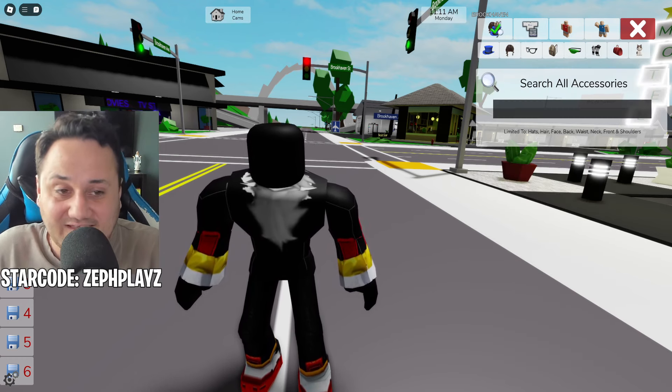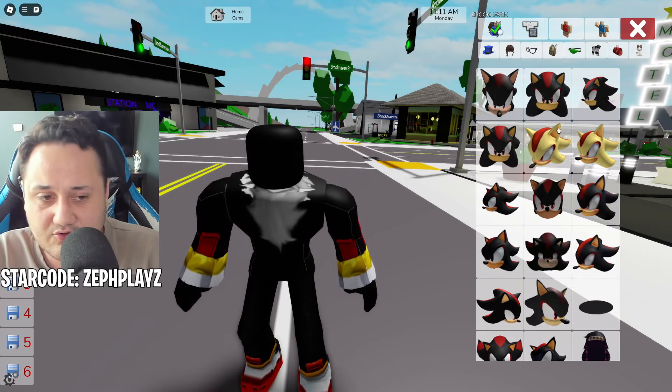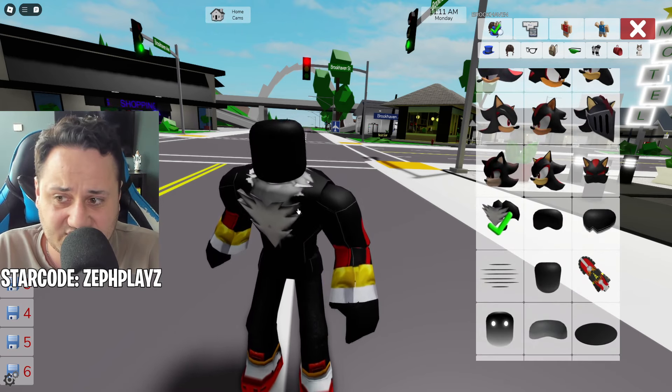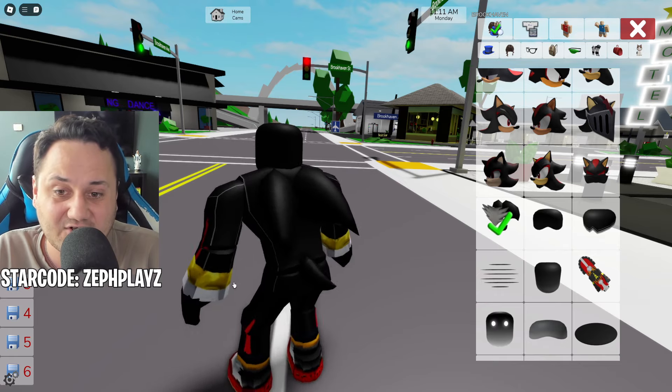Now we need to move on to the accessories. This is where things get awesome. We're going to go ahead and type in 'shadow.' There's one accessory that we need — it's this one. This one right here adds the little thing to the chest plate, the little fur. And then on the back, it adds the spike, so it makes it look even crazier.